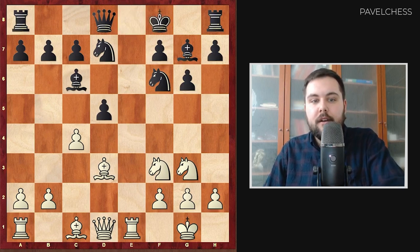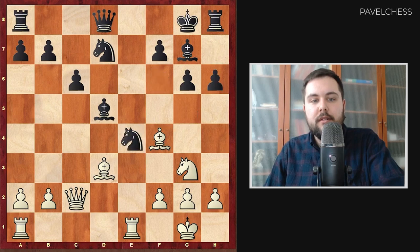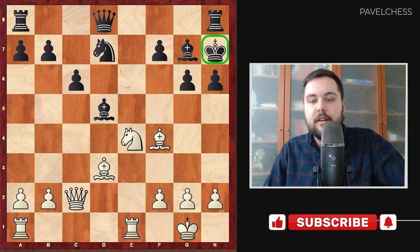After Kf8, if white takes, we just take with Qc2, then c6, Ng5, and Kg8. It's actually our idea to transfer the king to g8, push the h-pawn, and put the king on h7. For example, after the exchanges, Kh7 — the king is safe now and black has an extra pawn with really good chances.